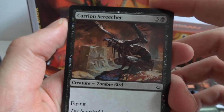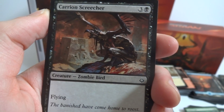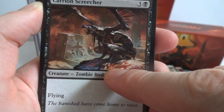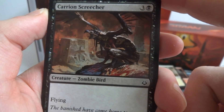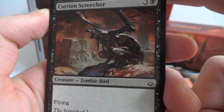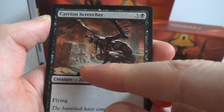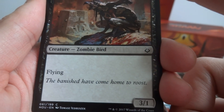Got a Carrion Screecher — a three and a black, 3/1 zombie bird with flying. Looks like some sort of human-bird hybrid with decayed wings and long fingernails, almost like a turkey vulture. Dark background — looks like a ritual site, almost like the end of the world with an obelisk in the foreground. 'The banished have come home to roost.'